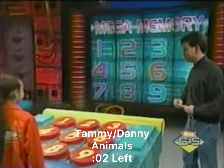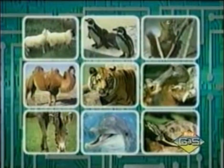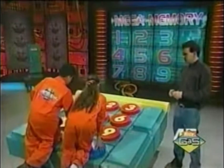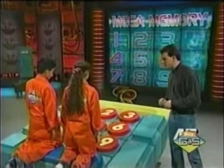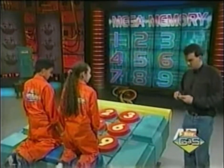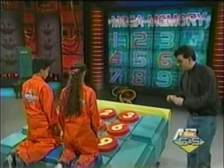The theme of today's mega memory is animals. Let's reveal those pictures. Take a good look. 45 seconds on the clock. You guys can get up on that pad there if you want. I need you to yell them out loud and clear and help each other out. Remember to take turns. The clock will start after I read the first clue. Desert beasts that rarely need water. Go.